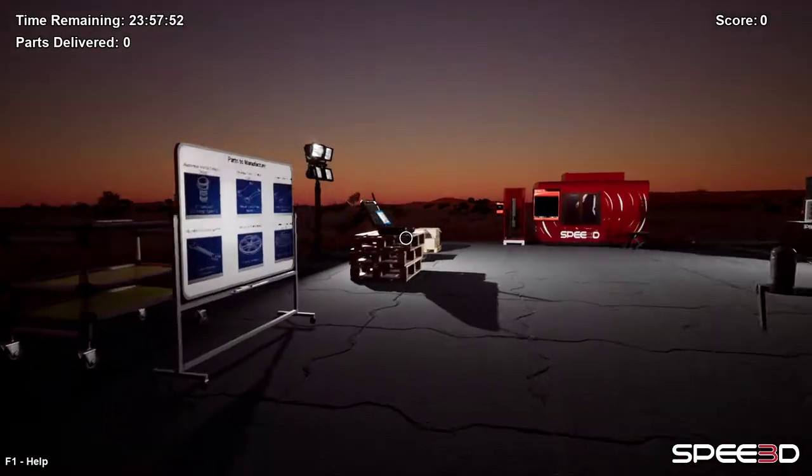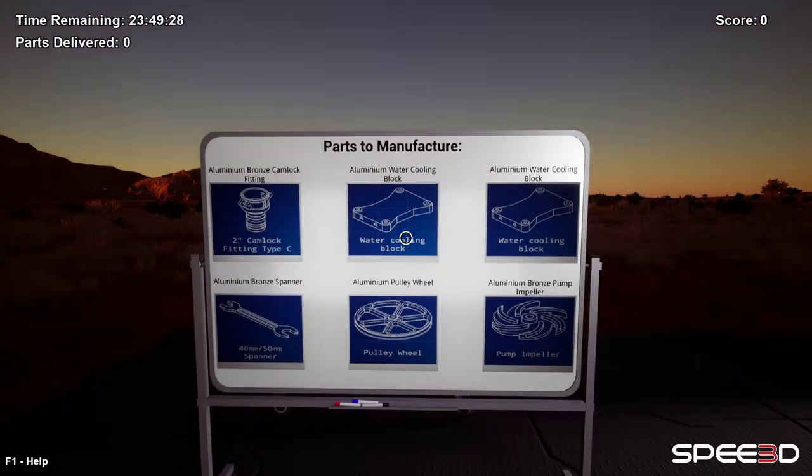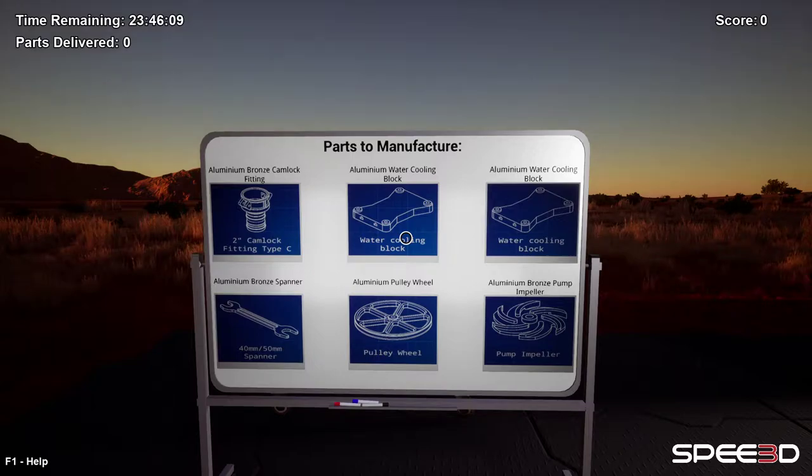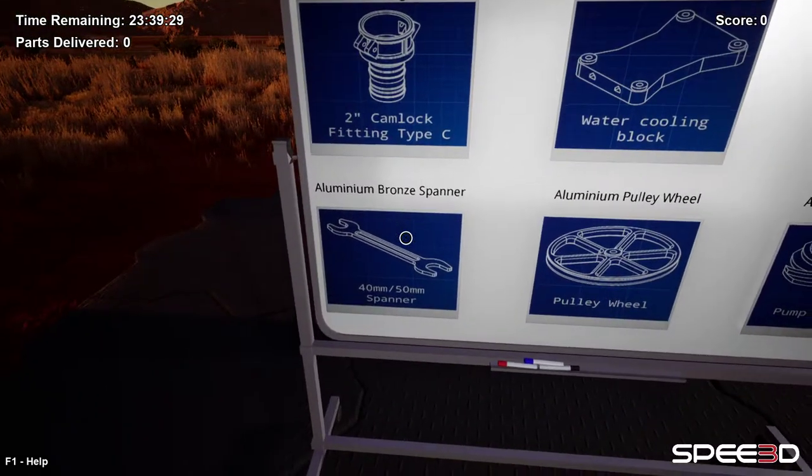Just be aware the timer starts counting down as soon as you walk through the portal. This is the Kanban board — it shows you what parts you need to make and the material you need to make the parts. In this example, we're going to try to make the aluminium bronze spanner.